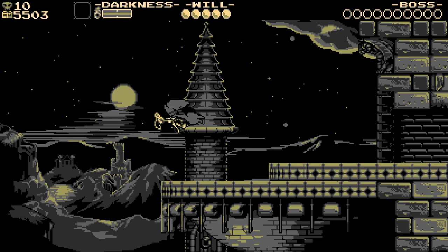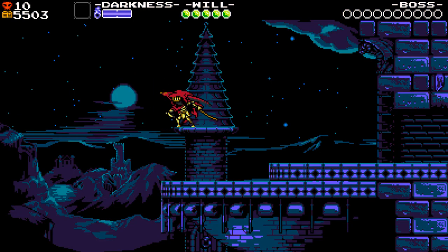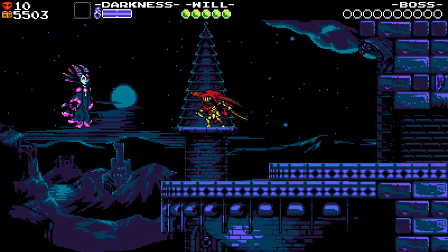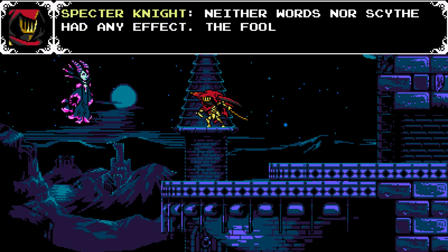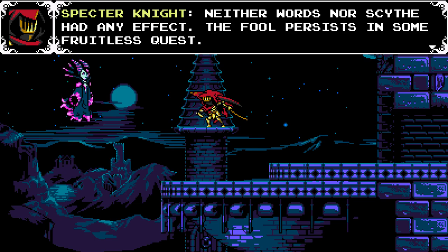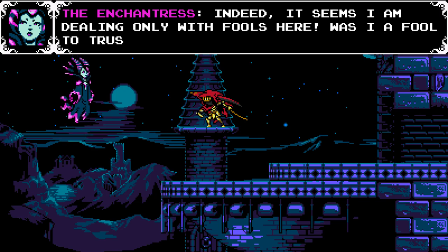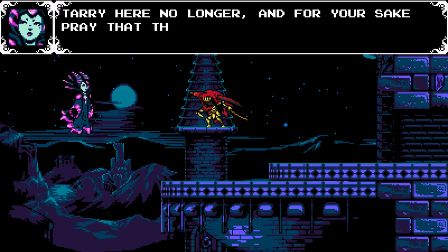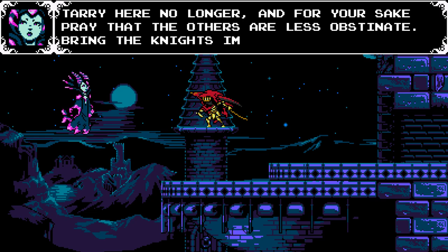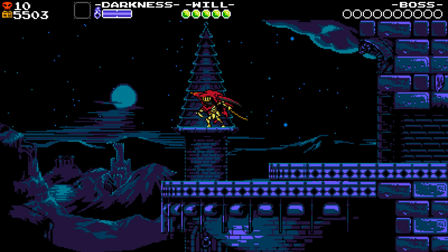We get our own little campfire scene here with Specter Knight looking longingly at this locket. The Enchantress has come to check on us. We didn't succeed in getting Black Knight to join us, and the Enchantress is none too pleased — she's pretty displeased with our poor performance here.